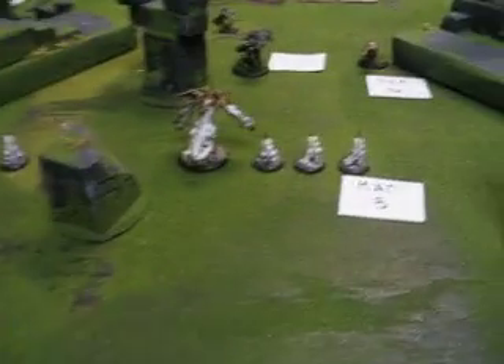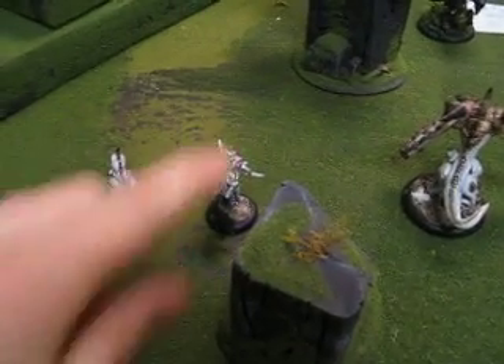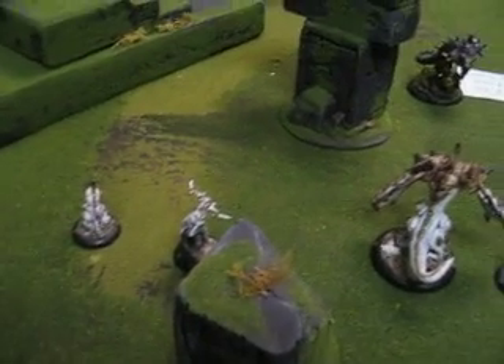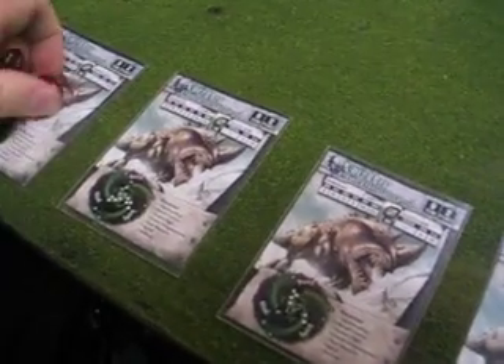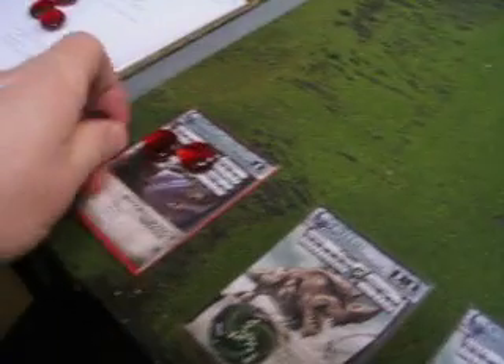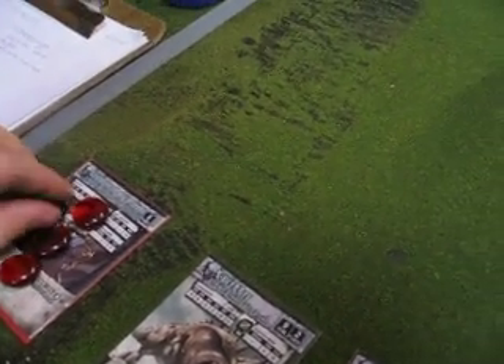So at the beginning of my turn, I see that Lilith, which is my warcaster, is within 16 inches, which is her command radius of all of my guys, which means she can leech off this fury. So I take up to her full fury stat, which is five, and then she gets this as power to use for attacks and spells and the whole thing.